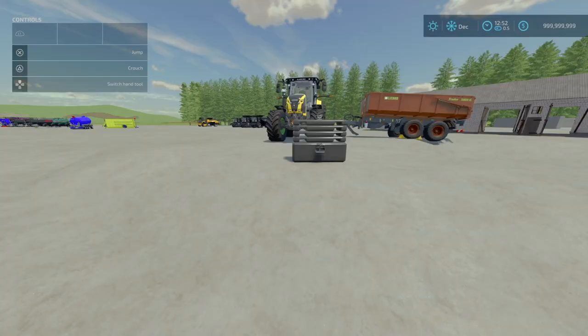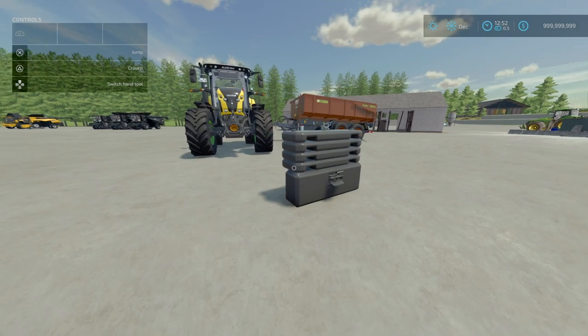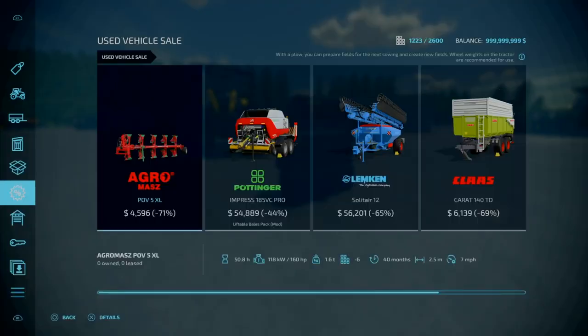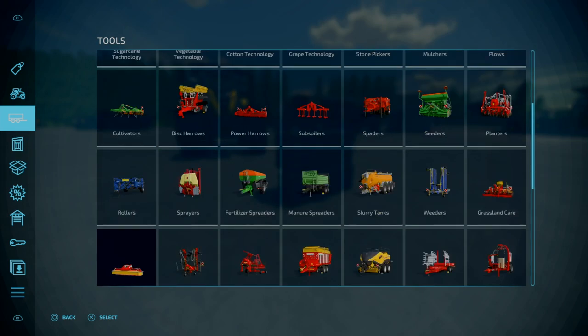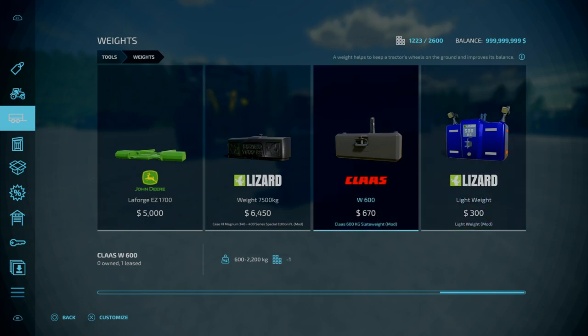Now for the Colossus 600kg Sleep Weight, this is by Maurice 3001, Rick Black labelled TWD Modding, 2.6MB to download, 5 slots for console. Essentially what this is, is a weight — a Colossus weight. The weights can be adjusted from 600 to 2200kg, or 2.2 tons. Initial price is 670. You can find this under tools, under weights, go towards the end.